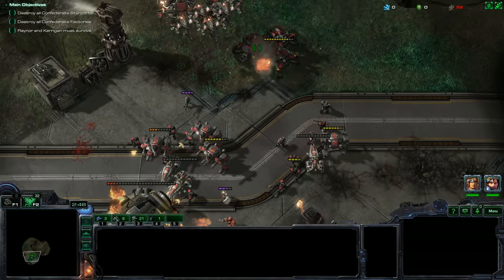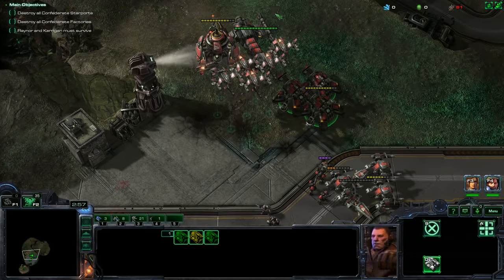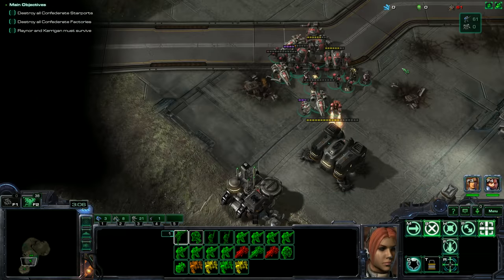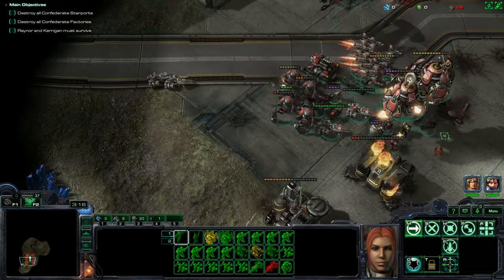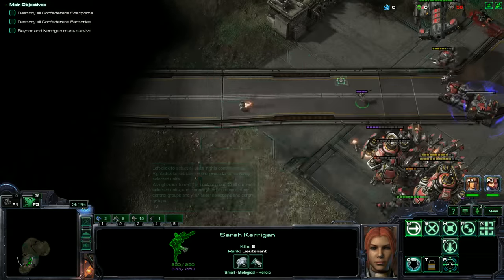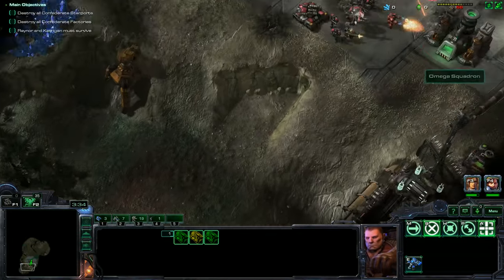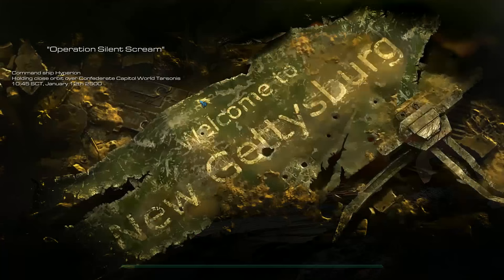Once we get our reinforcements and destroy all the production facilities here, I'm going to leave the way that I came, so we won't have to deal with any other enemy forces. We just saw some Sons of Korhal units fly over us. Let's attack. We just lost all of our wraiths — we're losing things. I'm going to load my quicksave because I was talking and lost track. A big purple ground attack came at us. Our ground forces are going to carelessly walk into tanks a lot of the time.